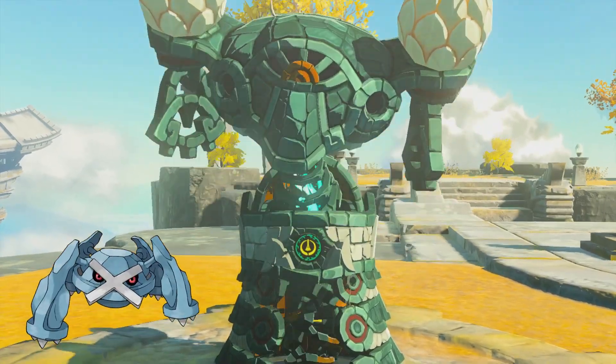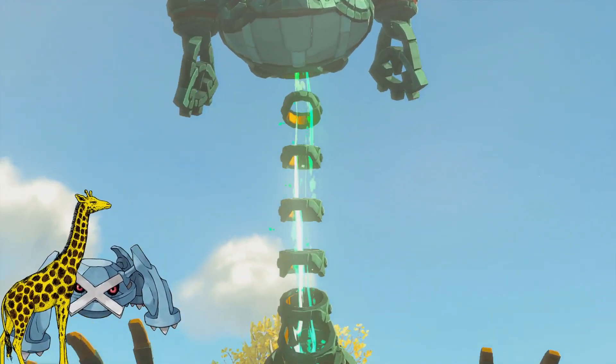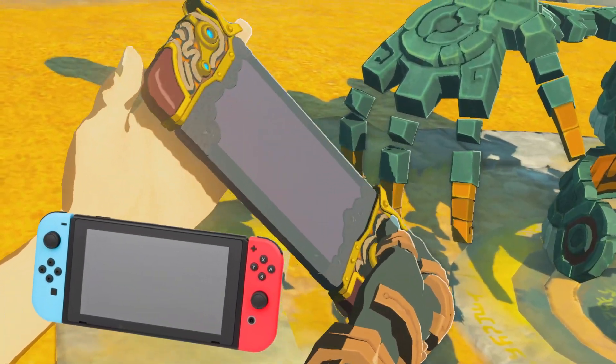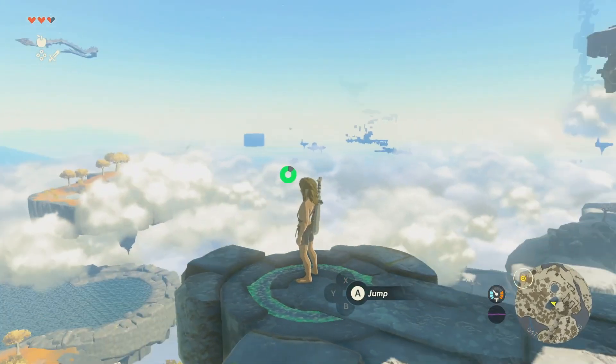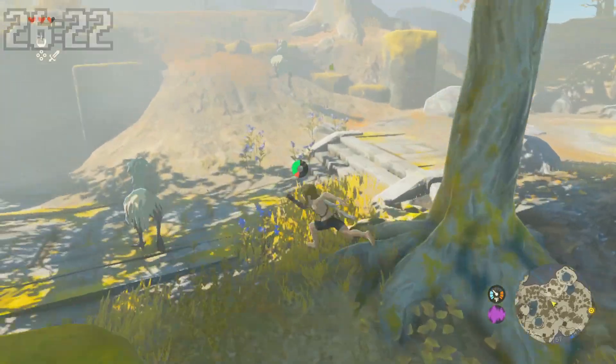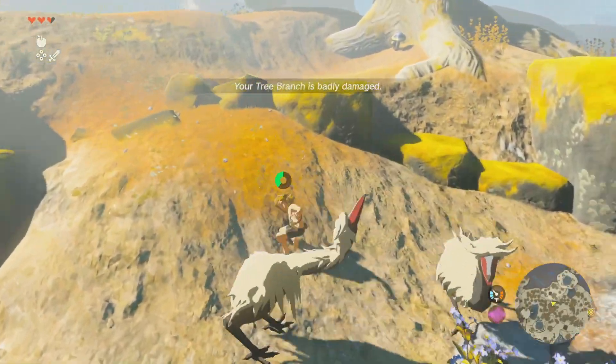I meet a guy that looks like the Pokémon Metagross that transforms into a giraffe — and this one is actually friendly, not an enemy. It gives me an iPad I can use as a map. We're told that Princess Zelda is in the Temple of Time, and on our way to the temple we come across some ostriches that give you meat when you defeat them.